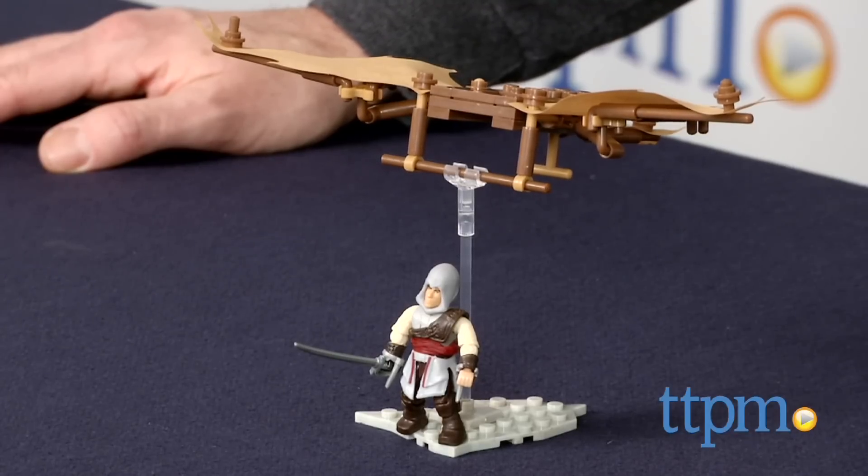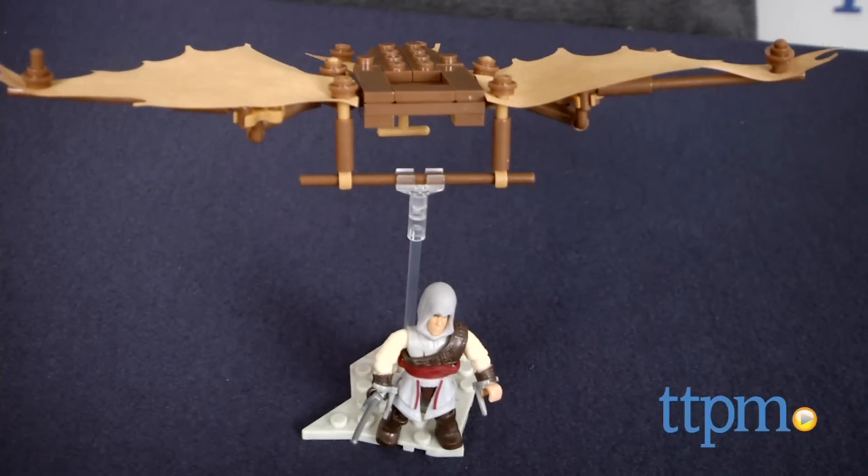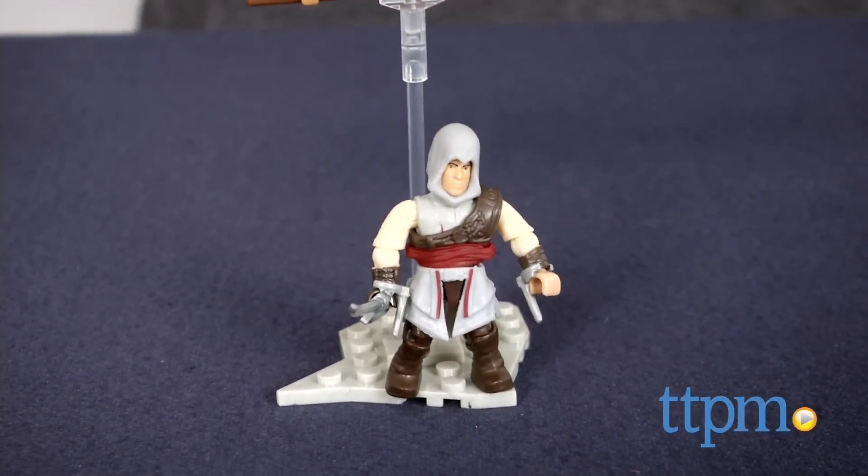This is a 95-piece set that builds Leonardo da Vinci's glider from the Assassin's Creed 2 video game. This set also builds that game's main playable character, Ezio Auditore, as a micro-action figure.